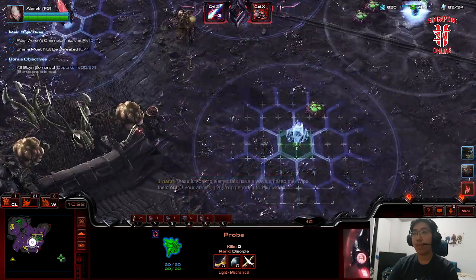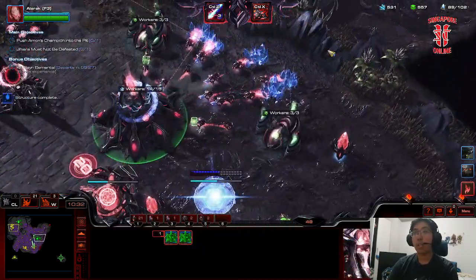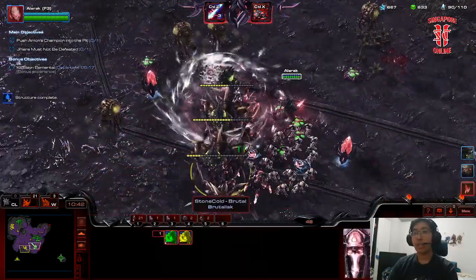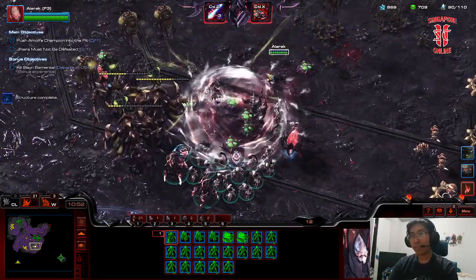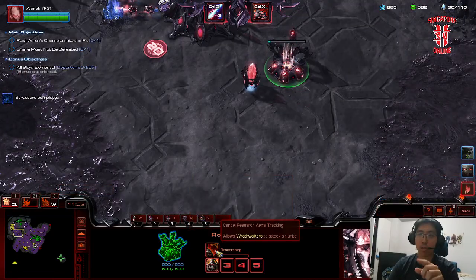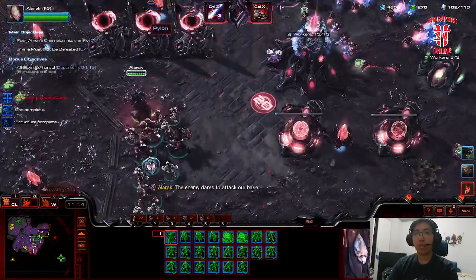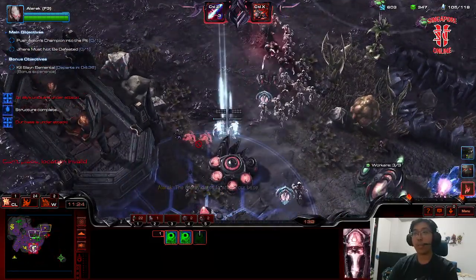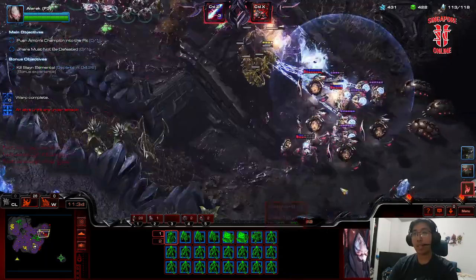You can get a warp prism but I just prefer to get a vanguard — and that's literally a singular vanguard. Throw down some more pylons, one up here for good measure. Are we at full saturation? Yes we are. Here's the thing: if you throw down the robo, you should be able to get one vanguard out immediately. Make sure you get these upgrades — this is the most important part, because this allows the Wraithwalkers to target air units. Double Chrono Boost and warp in some more of these guys.